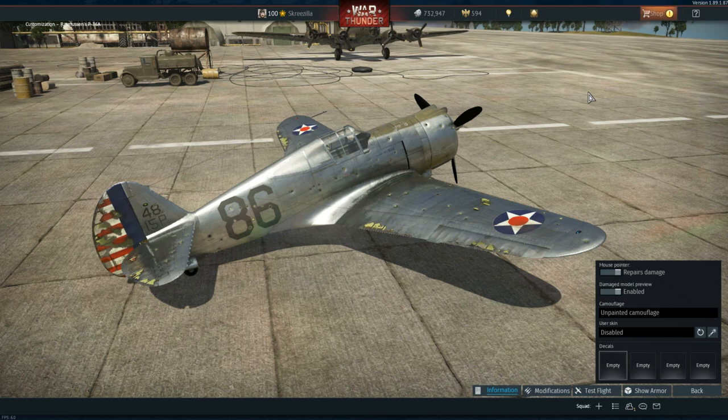With this pack you get two rank one vehicles — not both premium — plus 120,000 silver lions and seven days of premium time. Is this a good offer? Well yes. All of this outside of the pack would cost you around about $10 to $15 US dollars, so you do get value for your money.